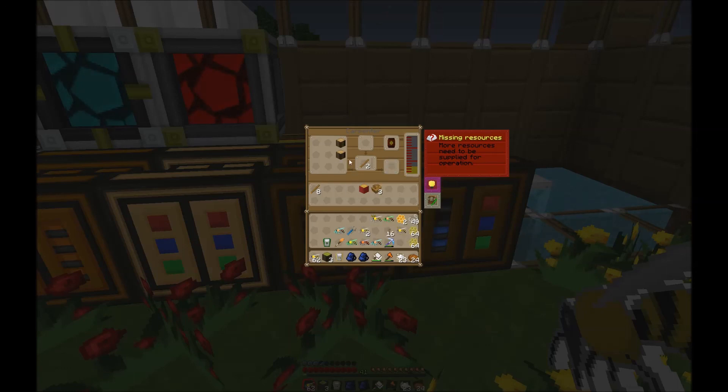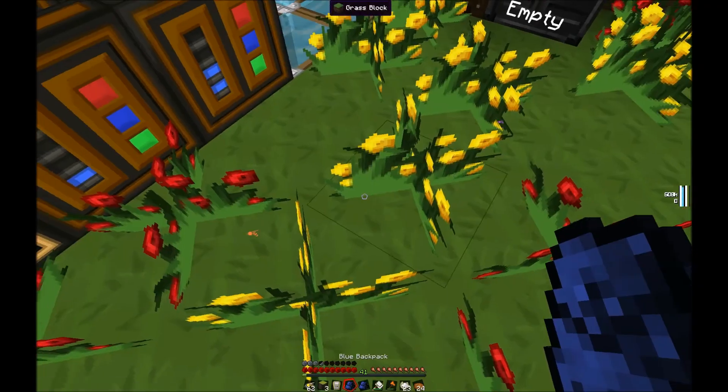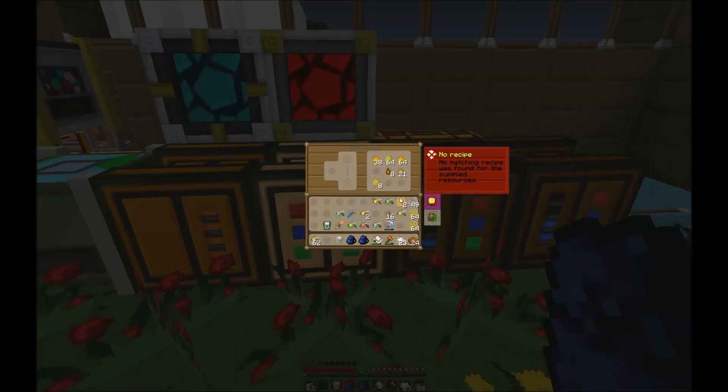You can pipe in liquids, add your materials, throw in the recipe, and it will automatically create whatever recipe is loaded as long as materials are present, filling up the output window. So if I add wood it'll start building impregnated sticks. Here is a centrifuge — what it does is basically turn honeycomb into its different products, in this case beeswax and honeydrops.